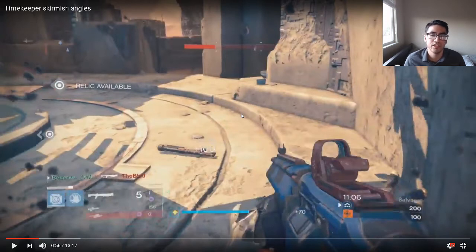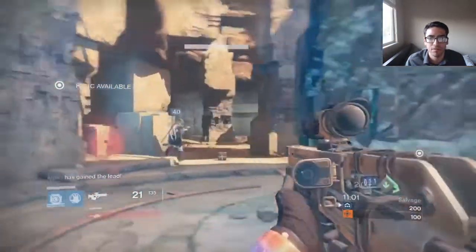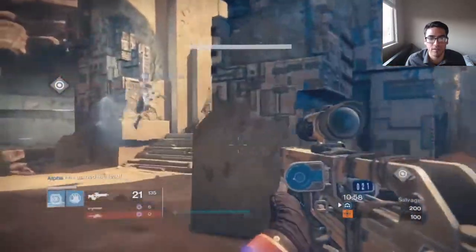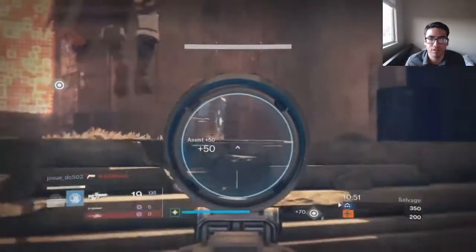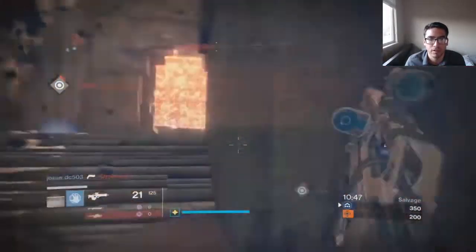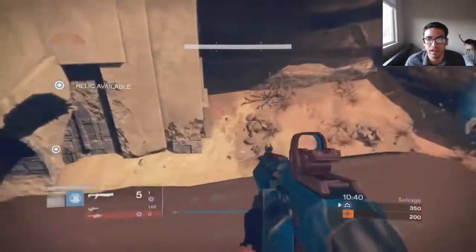Once you have your shotgun out, it changes a little bit — you can move into them slightly to close the gap and get your shot off first, or you can figure out how to bait them. If you're running a Stormcaller, you can stay out of their one-hit range but within your melee range. But when you don't have your shotgun out, or if you don't run a shotgun at all, you always want to be moving away from your opponent. Don't move at your opponent if they have a shotgun out or are pushing you — continue to create a gap so you can kill them with your primary.